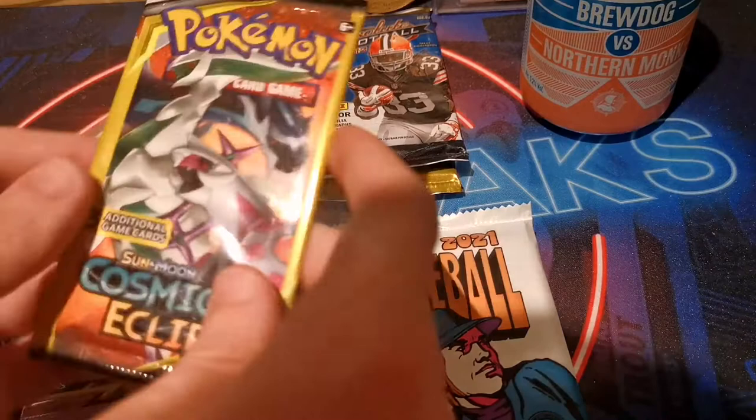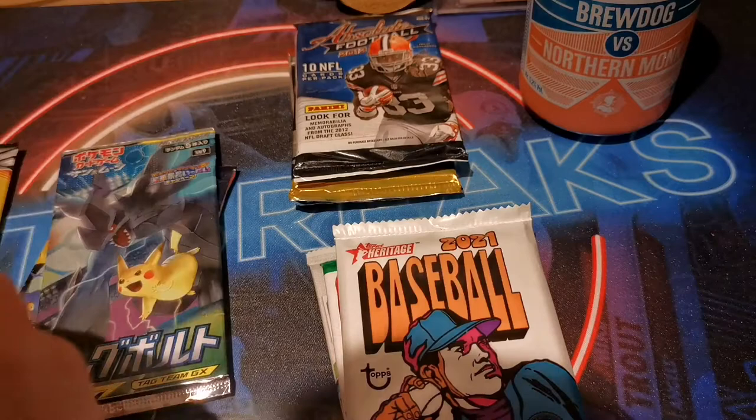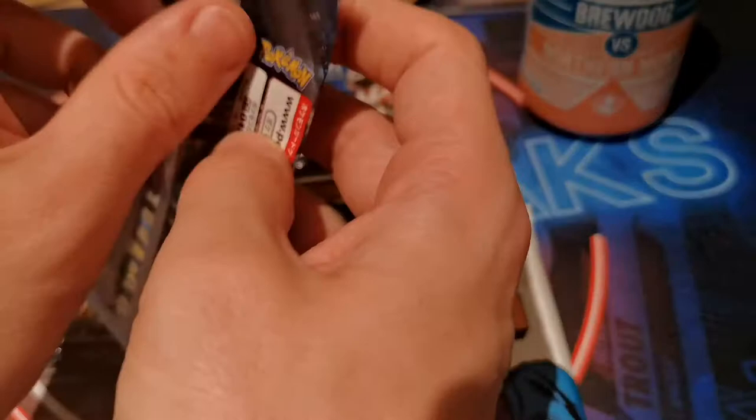I certainly wouldn't pay the $10 on the front, but that was fun. Let's open some Pokemon - Cosmic Eclipse, looking for that secret rare. This is the free card sample pack, we shall see what we can get. Not super high expectations here. Eevee - nice looking card. Flabebe. And an Energy. Nothing super exciting there.